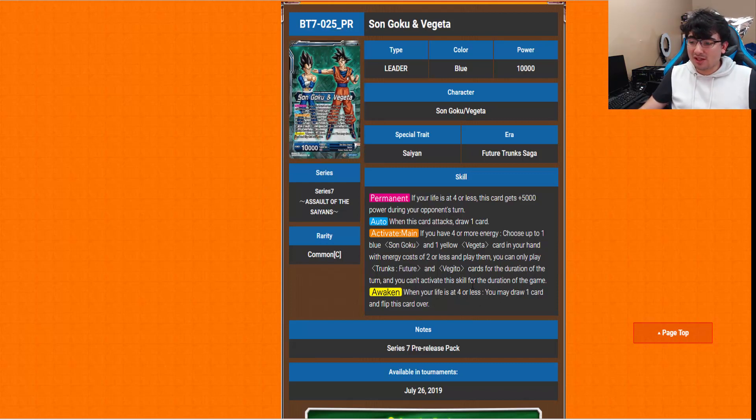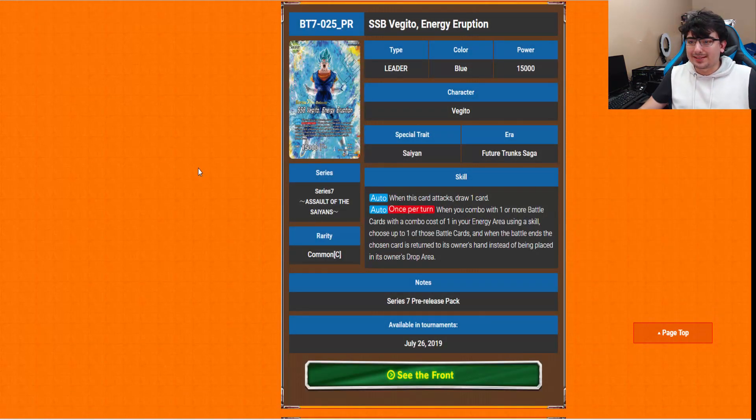His Awaken is a 4-life trigger but you only draw one card and untap one — just draw one card. I'm a little 'eh' on that. On the Awaken side he's Super Saiyan Blue Vegito with Energy Eruption, and he's an extra card. The other effect: when you combo with one or more battle cards with a combo cost of 1 in your energy using a skill, you choose one of those battle cards, and when the battle ends, the chosen card is returned to the owner's hand instead of going to the drop area. So you don't fully lose that energy. You still lose the energy, but you don't lose the card itself. I can definitely see some interesting combos with this, especially with the Unawaken side.